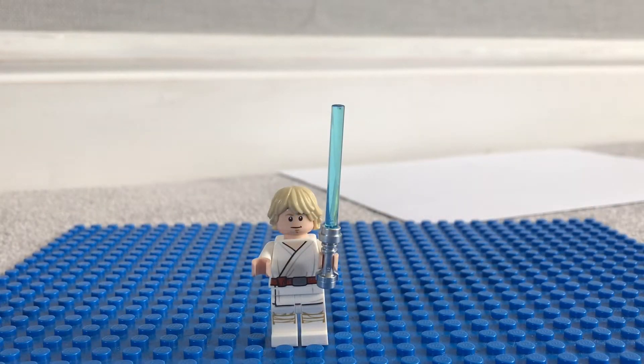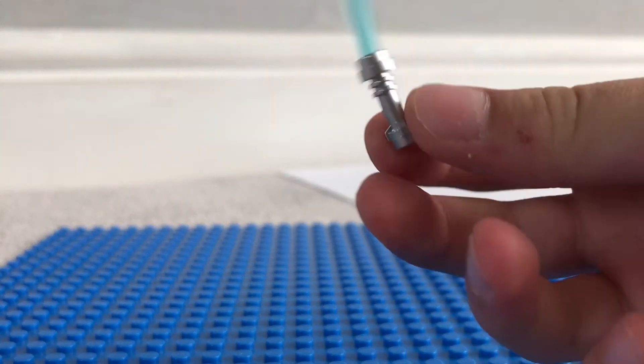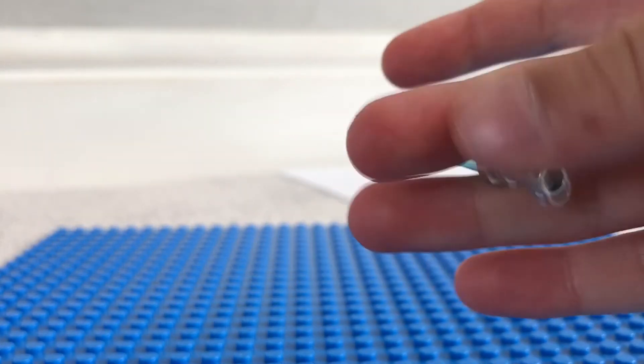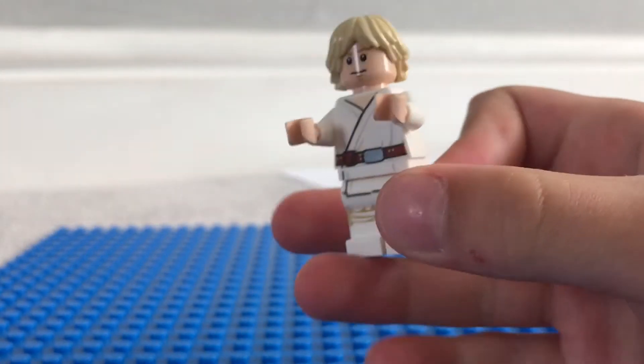First we'll start with Luke Skywalker. As everyone knows, Luke Skywalker is probably the main character in Star Wars. He's got the nice blue lightsaber — it's not one of those shiny ones that we used to get, so that's pretty disappointing of LEGO.